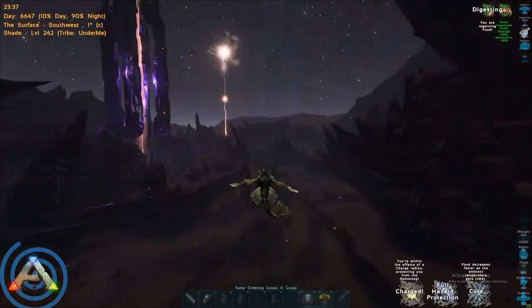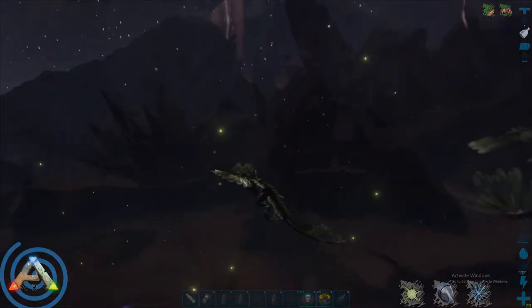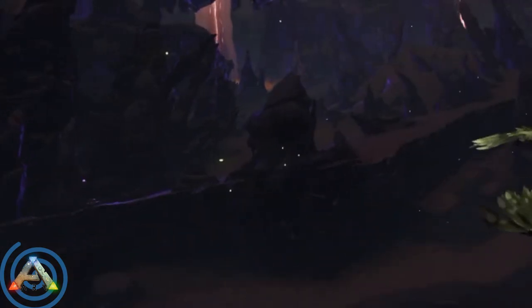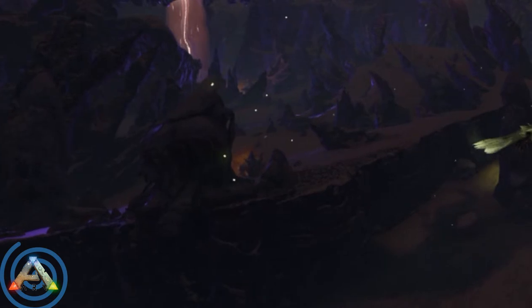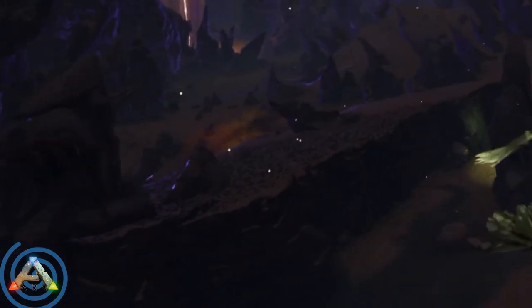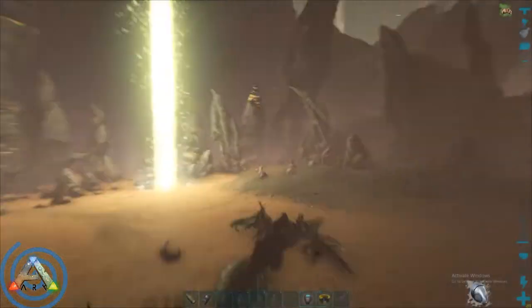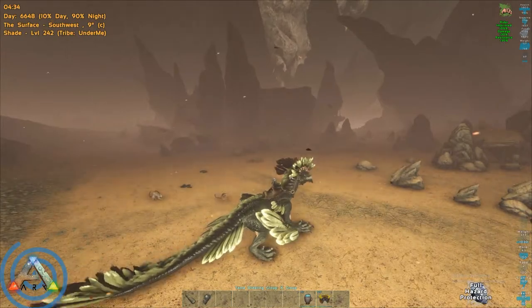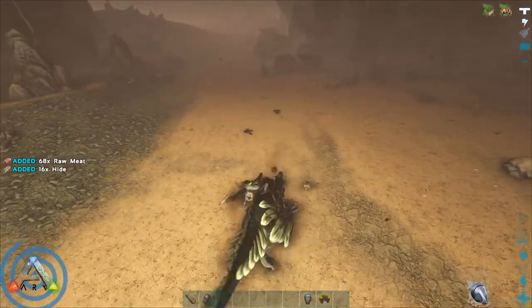Very rarely you'll see alpha reaper kings on the surface. I've never fought one, but you do need a drop from them for the alpha rock drake boss. So if you see one and have a friend with you, it might be worth killing it. The final two dangers — nameless and seekers — are not very dangerous, as rock drakes have no issues dispatching both of them.